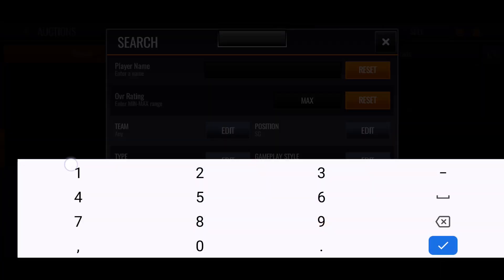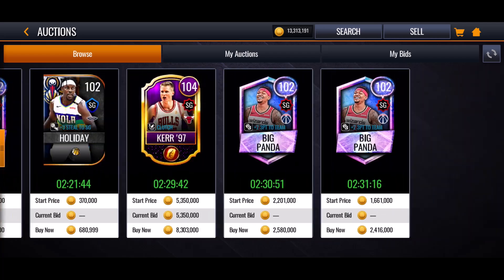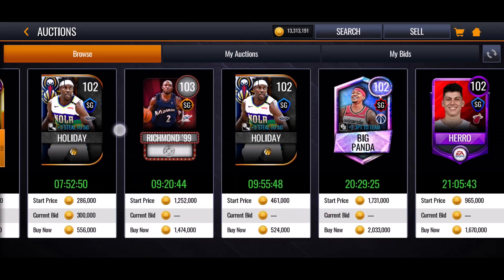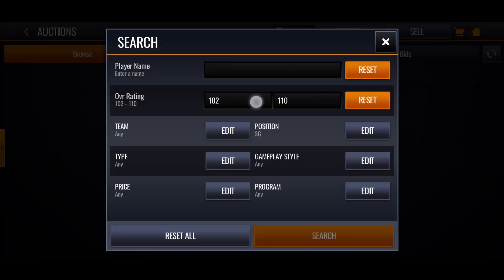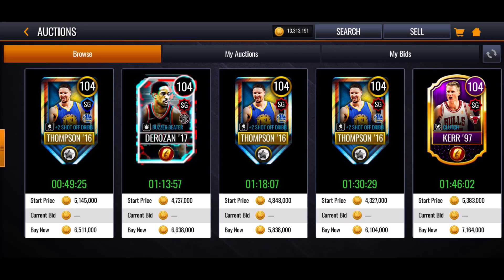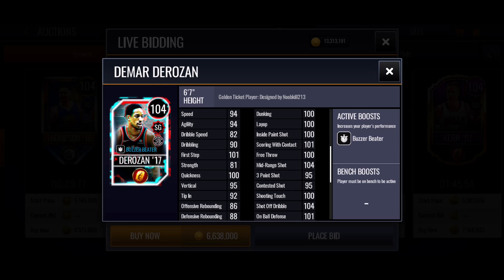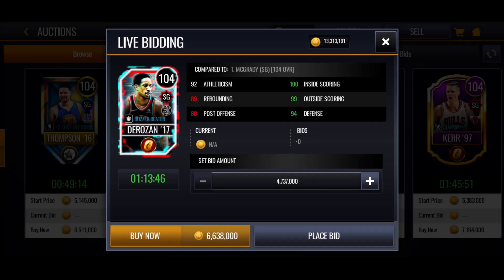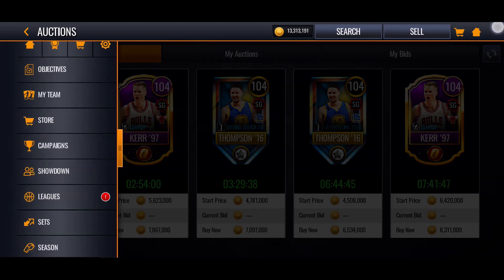I have not seen the Derrick Rose. If I see him I might buy him — before he was at like 8 million. Let's check 102-rated shooting guards. There aren't really any tall shooting guards to replace Tracy McGrady. So we're probably just going to keep him. What I would consider is this DeMar DeRozan 104 because of his buzzer beater ability. We don't really have any abilities on our team besides Joel Embiid's unicorn. Plus with the three-point boost, DeMar is going to be better.